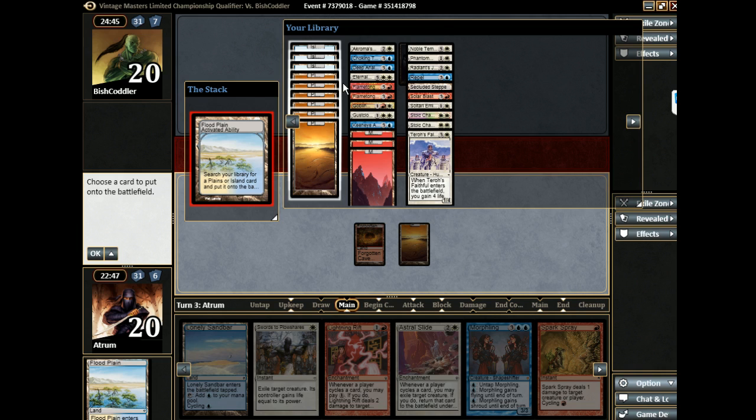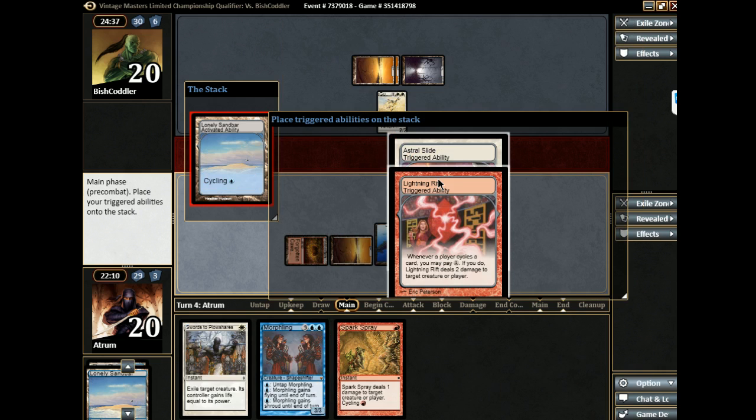So far so good. We might end up playing the Lonely Sandbar as a land for the double blue for Morphling. Lightning Rift, cycle, blast this guy — oh wait, we can't... yeah we can. Okay, so this goes: Lightning Rift, then we cycle this, zap your guy. Always yield to this, but then I'm going to say no.